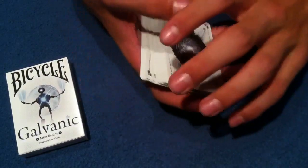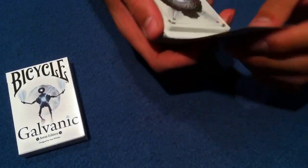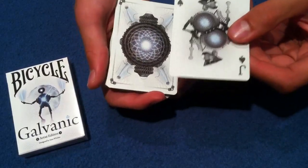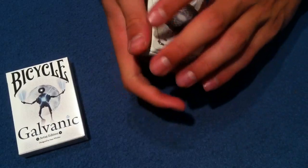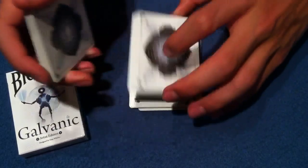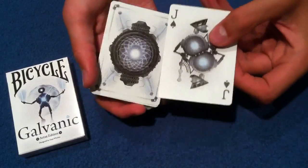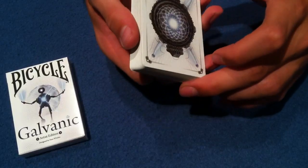The spectator is going to select any card they want — this is just one example, there are millions of ways and millions of tricks to do with this. The spectator selects their card, it is the jack of spades. You're going to make it look like it's in the center of the pack, then you're going to control it to the top — maybe do a little table cut — and voila, it's controlled to the top.